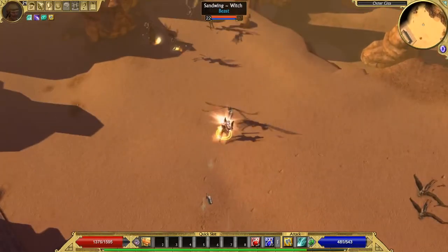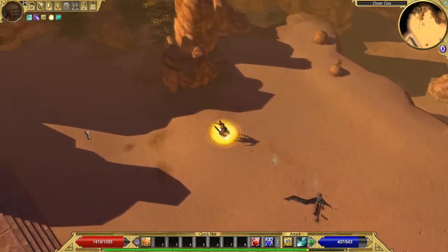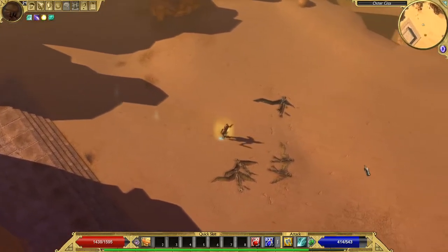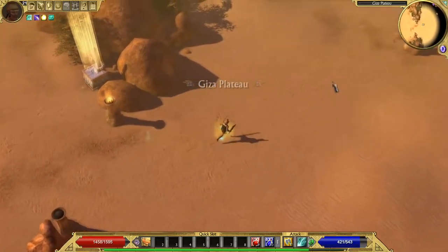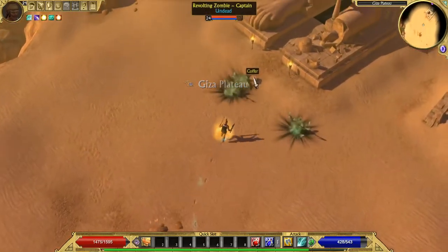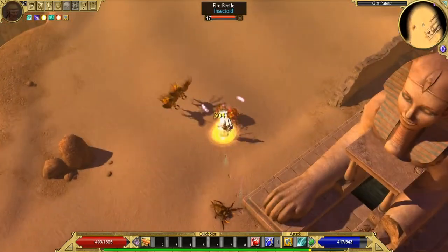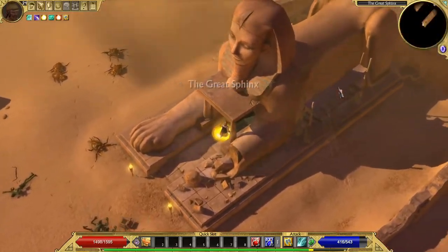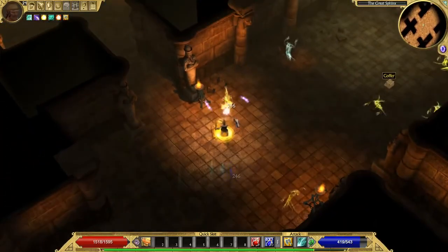I'm trying to master it again. Outer Giza. How much experience do we need to level up? 30,000. Got some new enemies — fire beetles. I think fire is my best resistance, yeah. Alright, so this is where one of the items we need is. Let's go in here and kill everything.